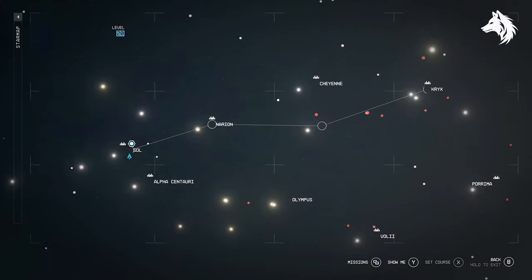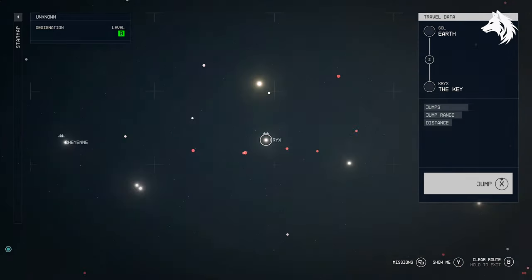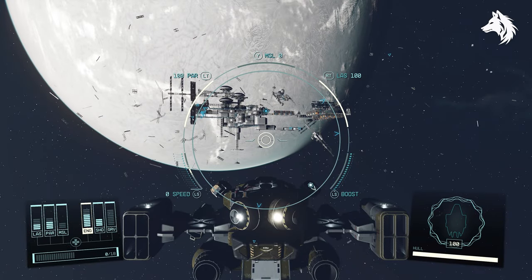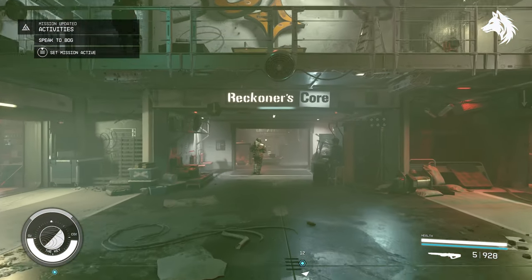The Osaka landmark can be revealed by reading the book Diary of Kiyosuke Nagata. This one will require you to start the Crimson Fleet faction missions, because the book is located in Delgado's living quarters inside the Key.